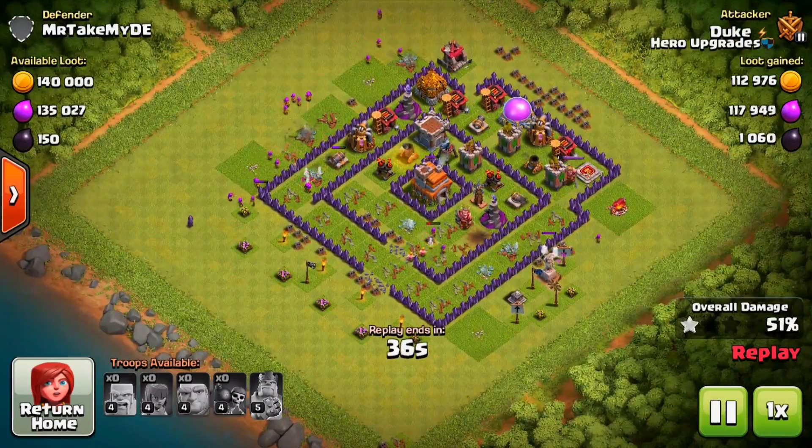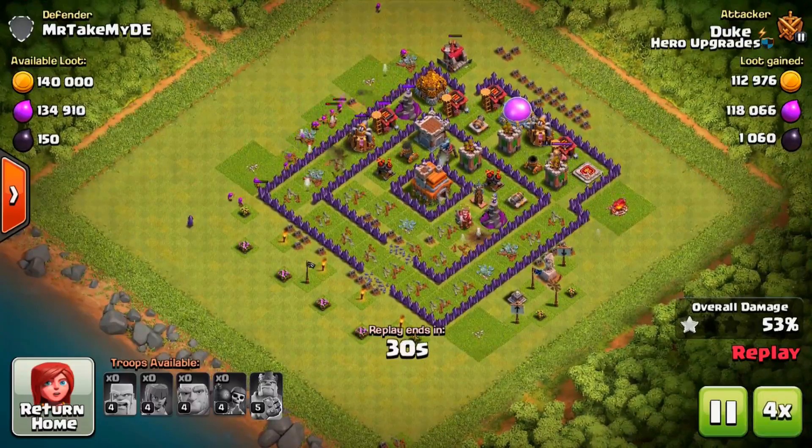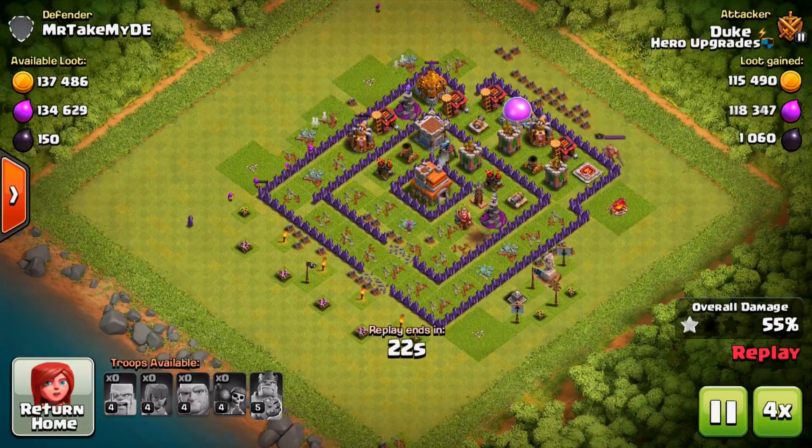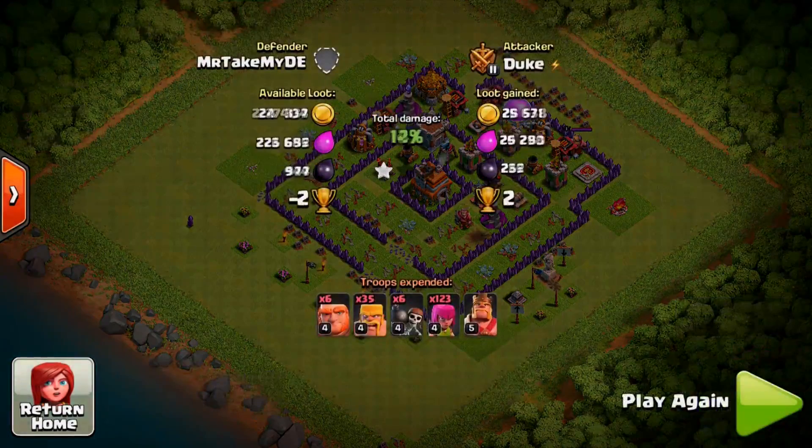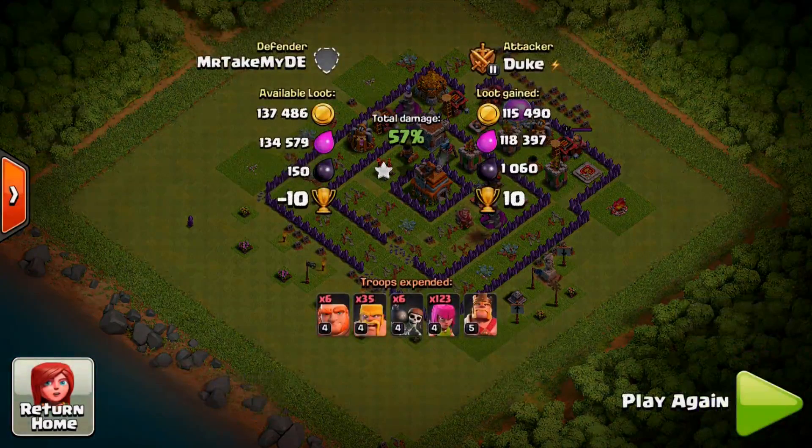As you can see, we are dropping our Giants down, poking holes in the base with Wall Breakers, then bringing in your Barbarians and your Archers. Your Giants and Barbarians are the meat shields for the Archers to go in. Close to 100 Archers is your mainstay of the Army. The composition is 123 Archers, 35 Barbarians, 6 Giants, and Wall Breakers — relatively cheap and quick to train. That is the name of the game when going after Dark Elixir, especially at Town Hall 7.